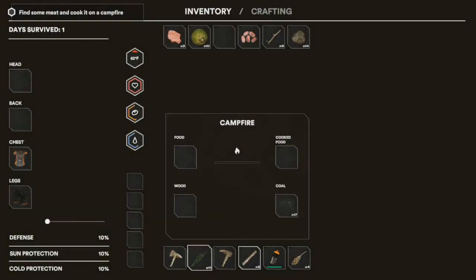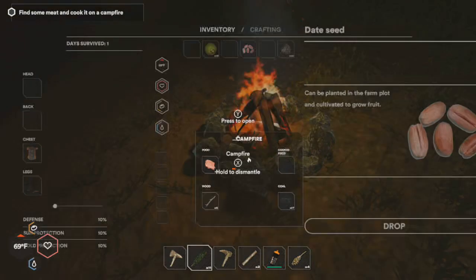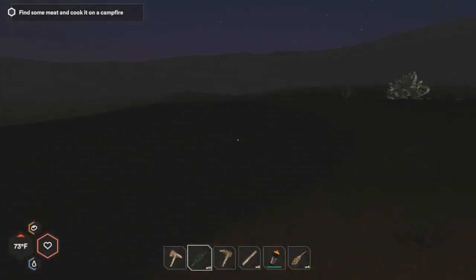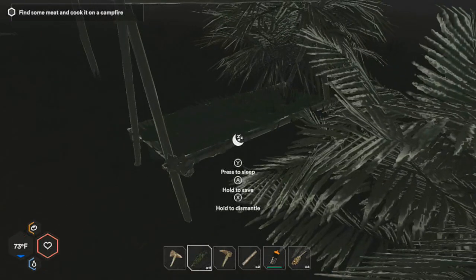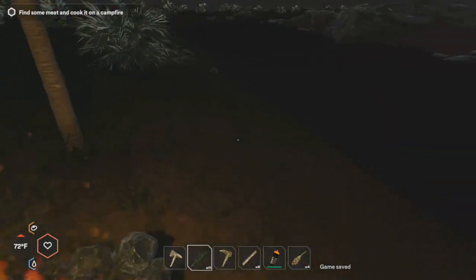We can throw some fronds on the campfire - sticks or fronds. I have too many twigs though. Toss the meat on the grill. Scorpion meat doesn't count for the quest. What's a date seed? Never mind. We're going to cook down on the fire, then go to sleep and save my game. Game saved - we did it! But I kind of wish I could make another separate save slot.